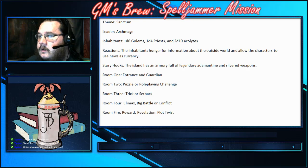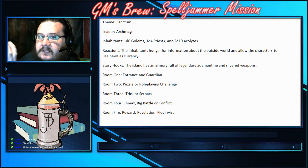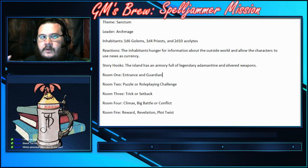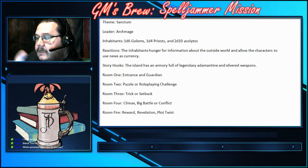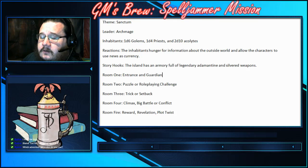Let's start with the entrance and the guardian. We have a theme of Sanctum, the leader is an Archmage, there are a number of golems, priests, and acolytes. They are hungry for information about the outside world, and the reason the players are there is the armory full of legendary adamantine and silvered weapons. The weapons are being protected by the Archmage, which forces the players into confrontation with the inhabitants. That could work if you want to run this with not necessarily good-aligned characters, or if you want to throw some moral choices in — like, are you going to fight these people who are protecting these powerful weapons so the rest of the galaxy isn't threatened?